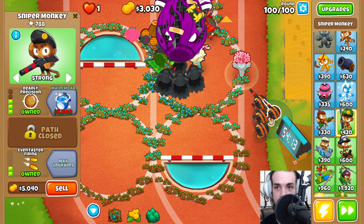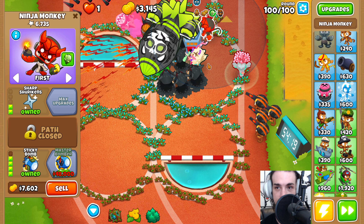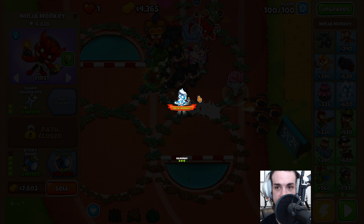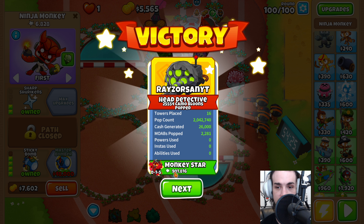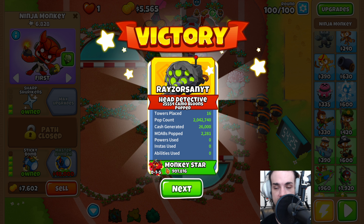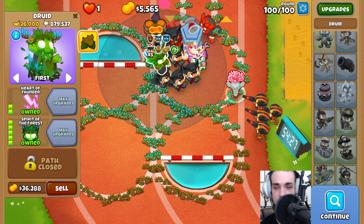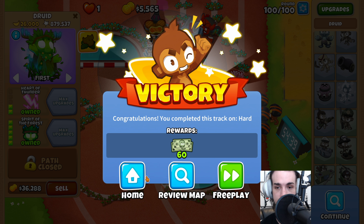Here comes round 100 — look at all that damage. And there you have it: Impoppable with no Monkey Knowledge using Druids with a slight twist. Our Monkey Star was the Avatar of Wrath, even though we got it so much later than the Spirit of the Forest. The Spirit of the Forest also generated 26,000 bananas for us — really huge value getting that early and cutting those corners. Thanks for watching!